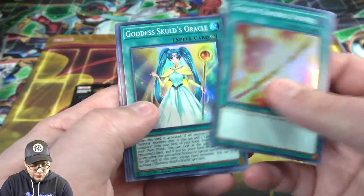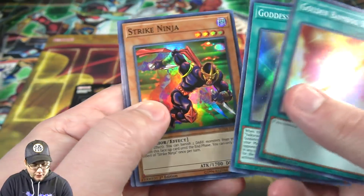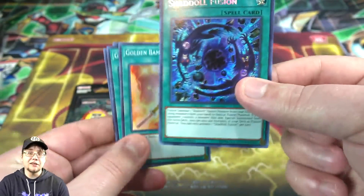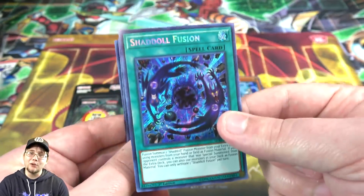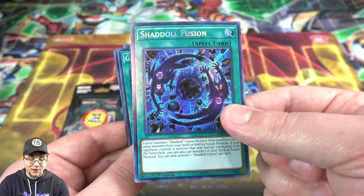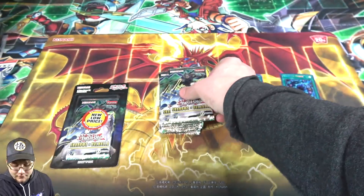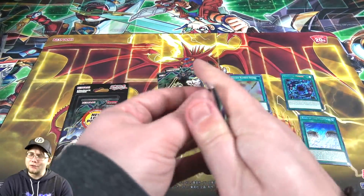Golden Bamboo Sword, another Goddess card, Strike Ninja, Ninjutsu Art, and then Shadal Fusion. This card has gotten a little bit of hype now because you can get a secret Shadal Fusion, and a lot of people are playing Shadals now. That's another really good one to get from this set.